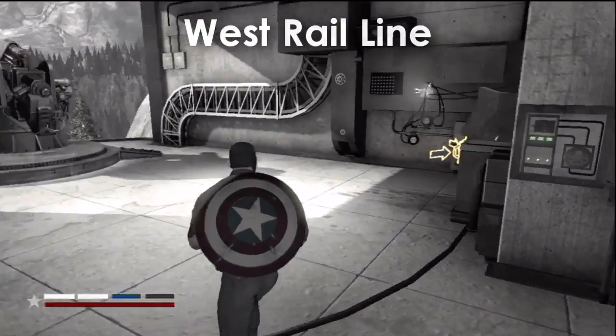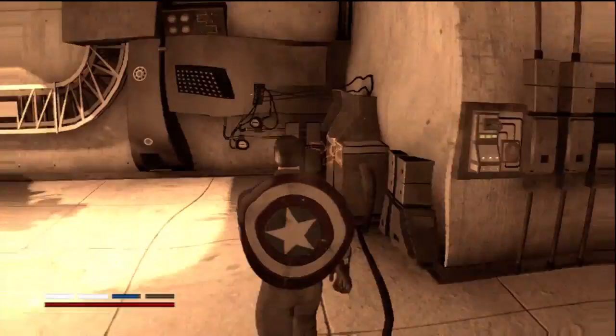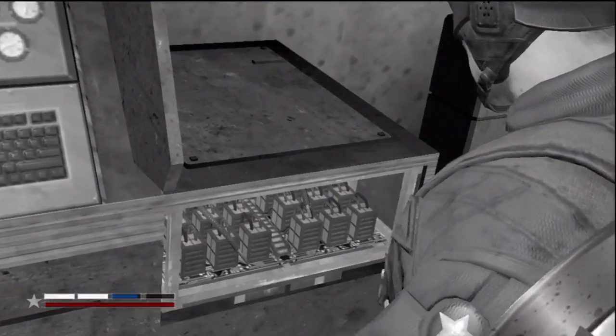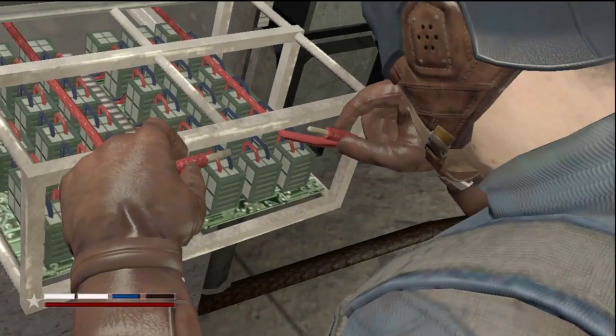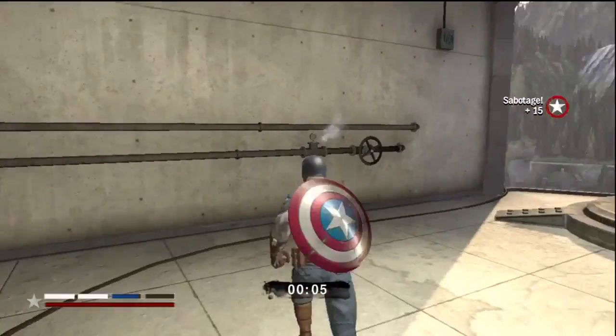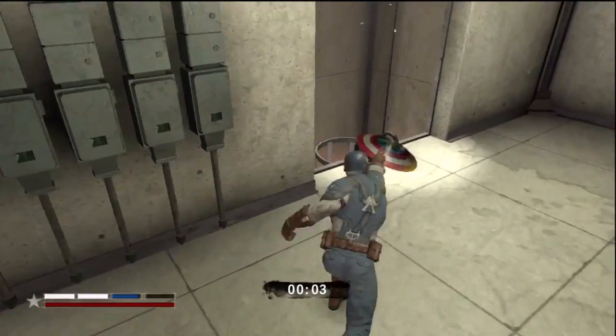This is the West Rail Line, Chapter 8. You're gonna go up a ladder, then you're gonna parkour off that control panel first — that's the only way you get this thing. Green wire, green wire — wait, it's all red. So then you gotta run away. Make sure you throw your shield at that wall.